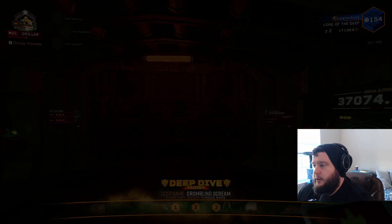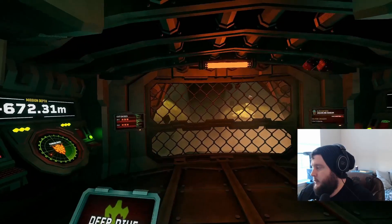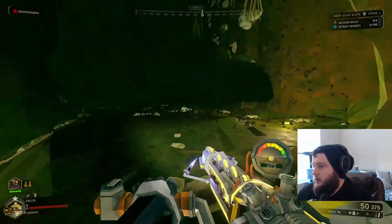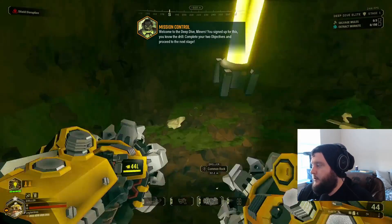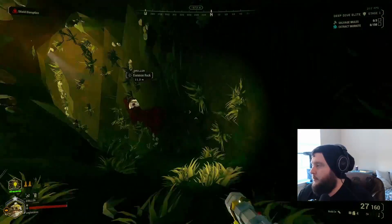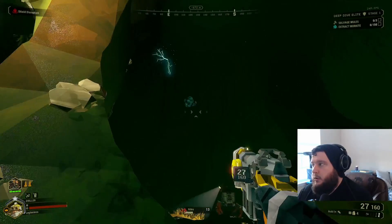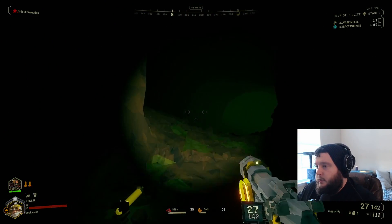Plasma Trail would help with both crowd control and single-target damage. The Breech Cutter's reload is already super slow, so it'd be good to run Born Ready with it. It might depend on how much worse the reload speed gets. I do have some builds where I run Quick Deploy in Tier 3 — which is where the new reload speed mod will be — so depending on what the reload speed looks like, I might still run Quick Deploy, but Born Ready is a good option.